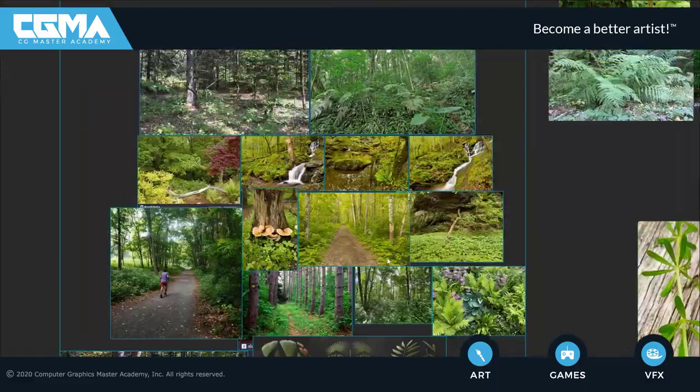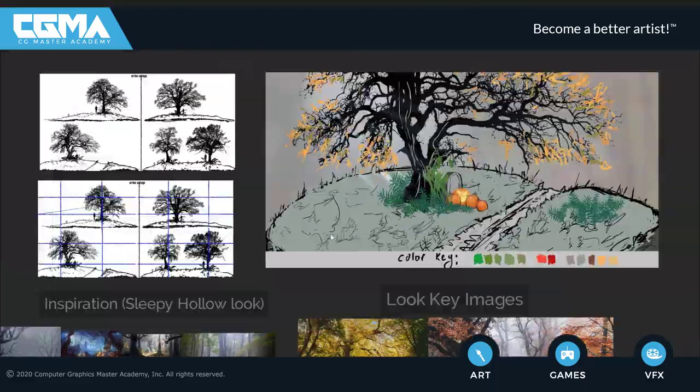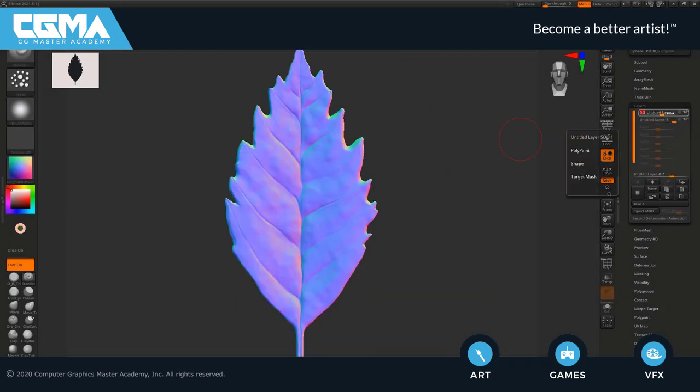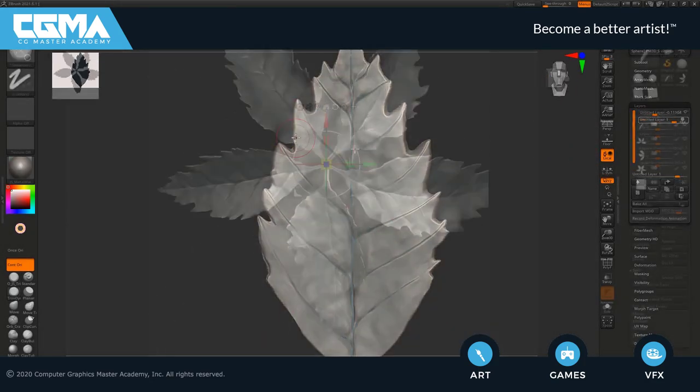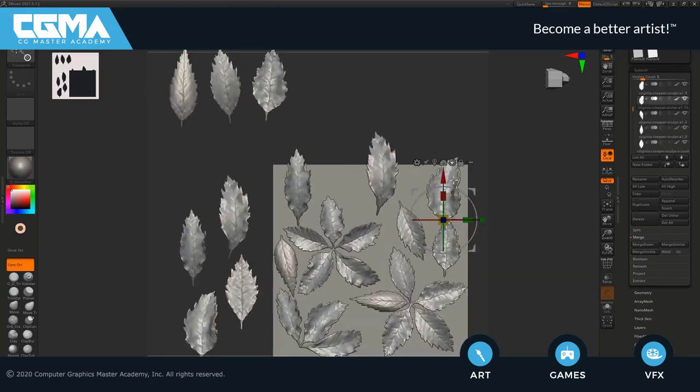In week 1 of Vegetation and Plants for Games, we're going to go ahead and build out our concept reference board. We're going to sculpt out our first leaf, which we're going to turn into our first plant atlas, building out the atlas inside of ZBrush to start off the workflow.